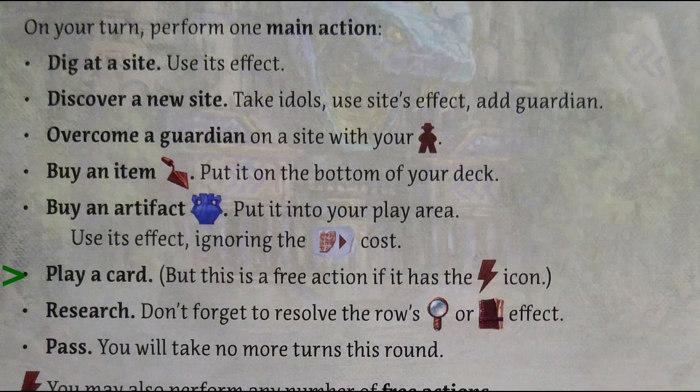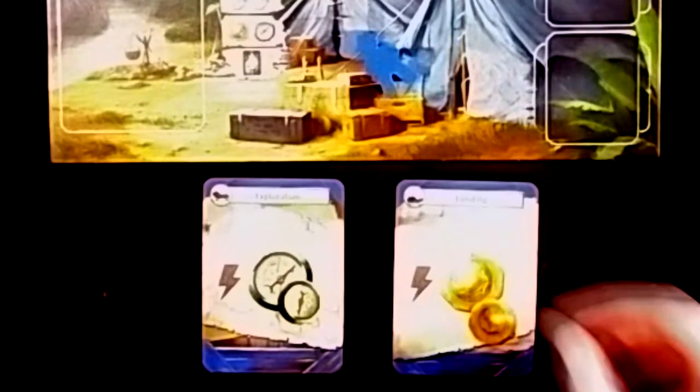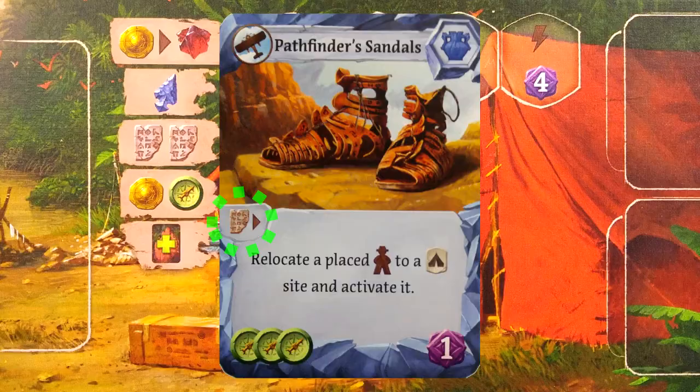To play a card, all you have to do is play it face up into your play area and resolve the card's effect. If you see a lightning bolt symbol, it is considered a free action and does not use up your main action. The artifact cards have a tablet cost on them to then resolve its effect. A card in hand can either be spent for its travel value or played for its effect, not both.